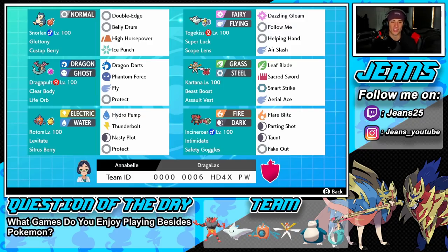Bottom left is Rotom-Wash — love this Pokemon, but we haven't seen a lot of Rotom-Wash since the series shifted. I feel like this Pokemon has been used less and less on the ranked ladder, so it's cool to get back in action. Levitate and Citrus Berry as its item, Hydro Pump, Thunderbolt, Nasty Plot, and Protect. Final Pokemon is Incineroar — always a blast using this guy, he's so good all around and can be used in all situations. Intimidate as his ability, Safety Goggles as his item, Flare Blitz, Parting Shot, Taunt, and Fake Out for his moveset.